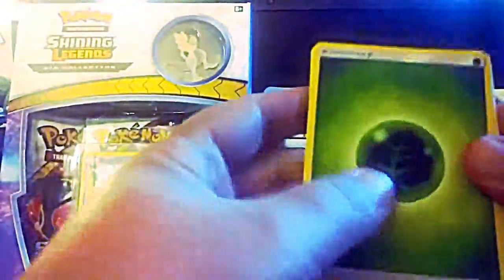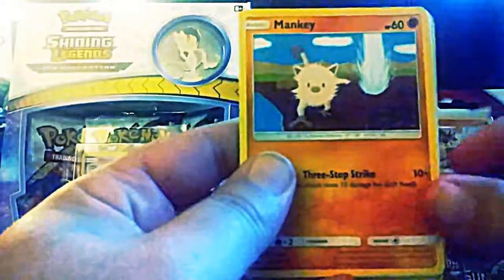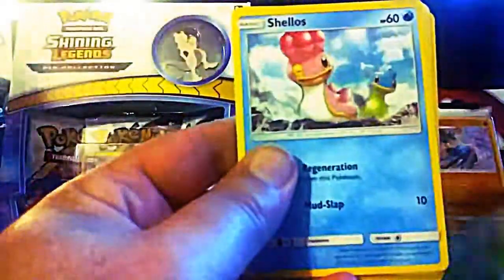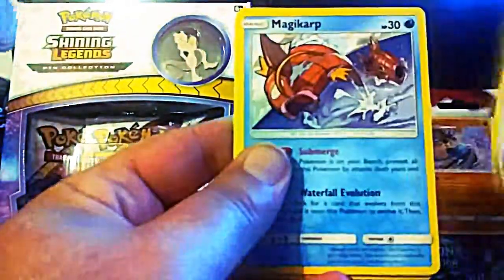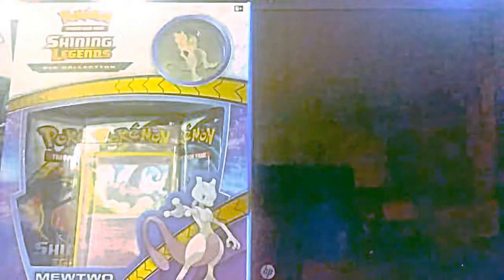I must say the artwork is pretty cool. Alright, we got a Grass Energy, Kakuna, Hyseljard, Staravia, Mankey, Remoraid, Shallows, Bunnelby, Magikarp, a Reverse Holo Staryu, and a Non-Holo Mamoswine.